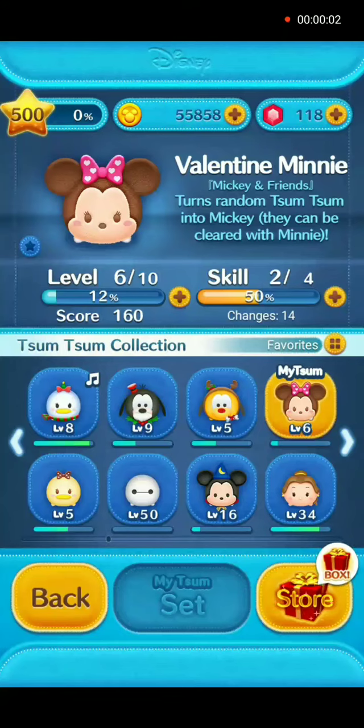Hey everybody and welcome back! As promised we will show you how to use Valentine mini in gameplay. She is at player level 6 skill level 2. Her skill unactivated is to turn random Tsum Tsum into Mickey. They can then be cleared with the minis.